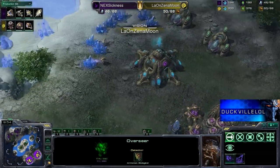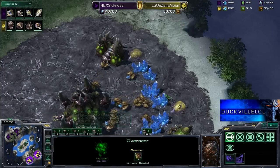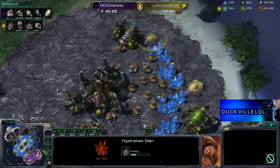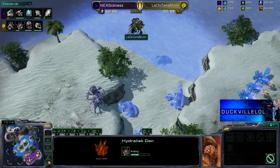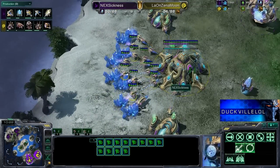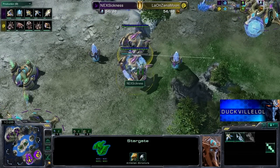An Overseer is just checking out what's happening and did see the double Stargate, so Pet will be prepared for that. Once those Mutalisks come out he should be fine. But he is going to get a Hydralisk Den just in case — because the Mutalisks can't be everywhere at once unless you've got a huge number of them. So he needs a few Hydras back at base just in case Sickness comes in with the Mutalisks to do some harassment on the main mineral line — he should be able to defend back at home with the Hydras.